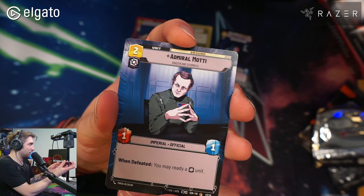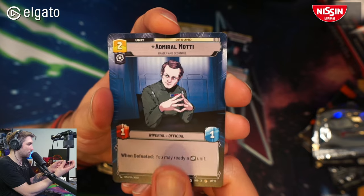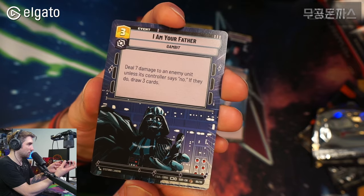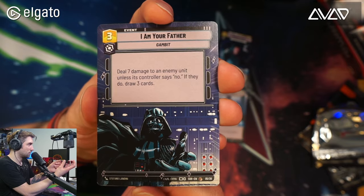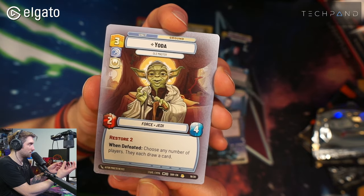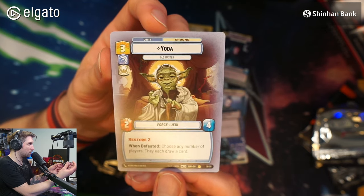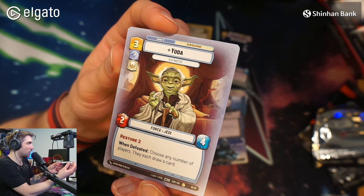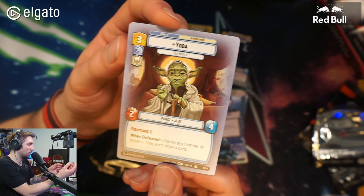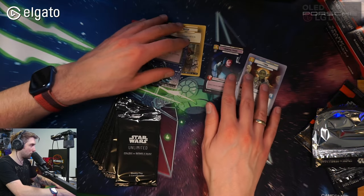Let's go to Admiral Motti — a common with very nice artwork. Then we have 'I Am Your Father' in full art. And Yoda in full art. I actually like this artwork much more than the normal one; there's more character in it, and Yoda is bigger on this version. So we have a rare and commons — we'll put commons here and rares over there.